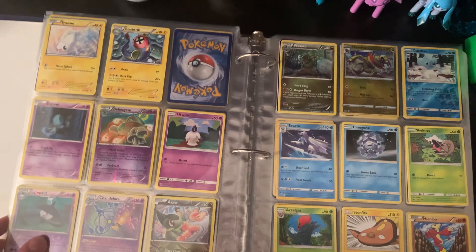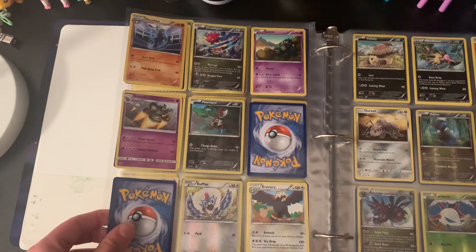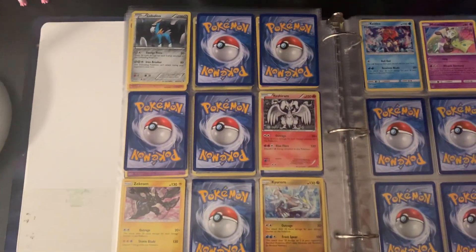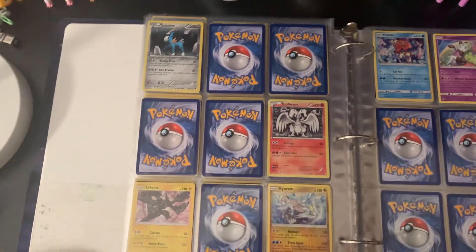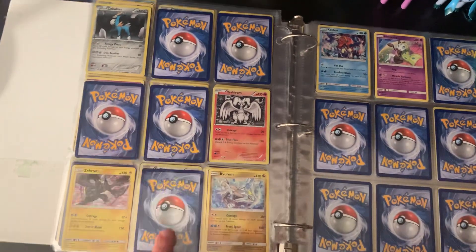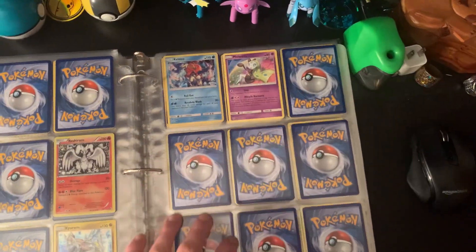I got all of these, and I got the whole Axew line — Axew, Fraxure, Haxorus. This page is done. I'm missing Bisharp. This page is done. I think I only have Cobalion — I don't have the other three. I don't have Virizion or Terrakion. Cobalion's over there. I got Reshiram. I got Zekrom. I assume one of these would be Virizion and Terrakion. And then there's Meloetta. I'm very inconsistent.